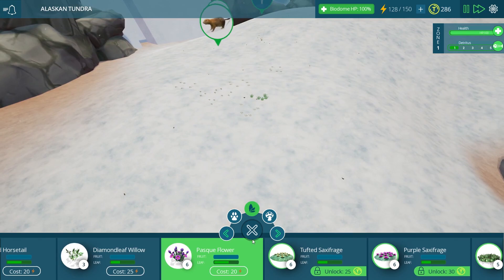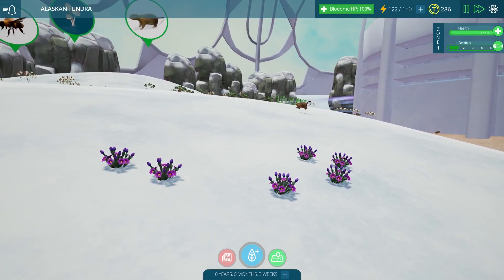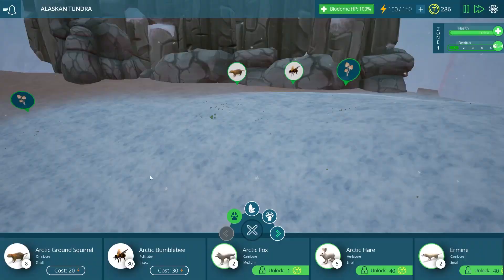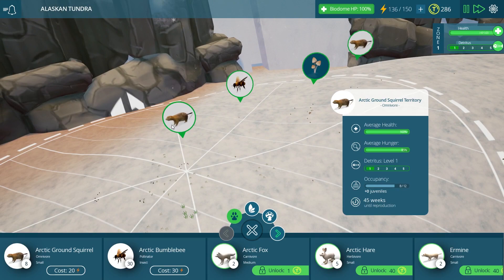Let's place these purple flowers — oh my gosh, that's going to be really pretty! Look at these, they're so tiny — itty bitty little flowers. We'll place them right in the middle of their little hill so they can have a nice purple flower home. That is going to look so nice once all of this spreads around naturally. Now let's place another group of the arctic ground squirrel so that when we do unlock the arctic fox, they hopefully won't get completely wiped out.